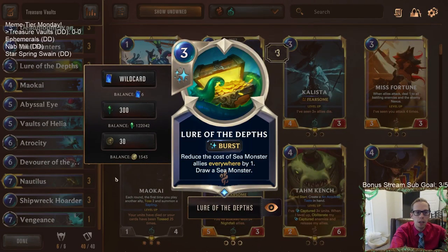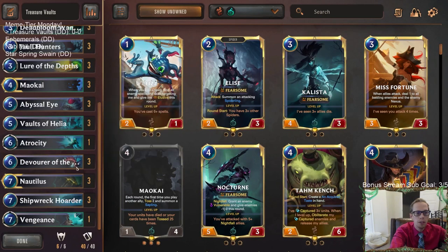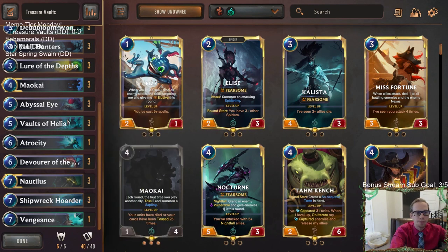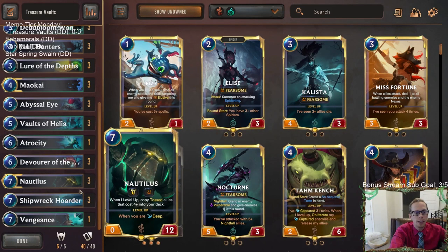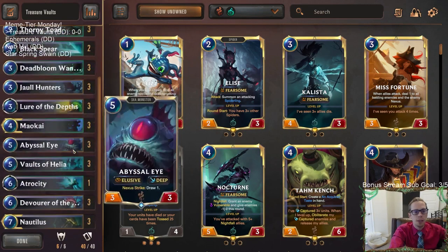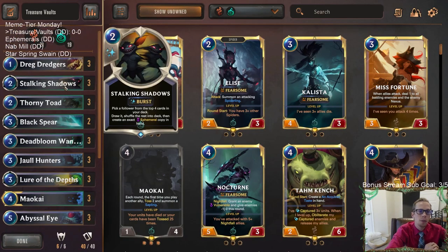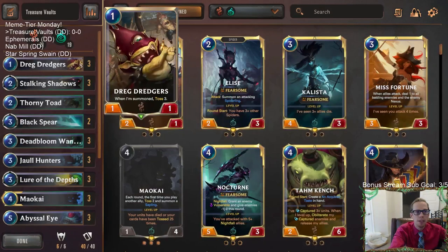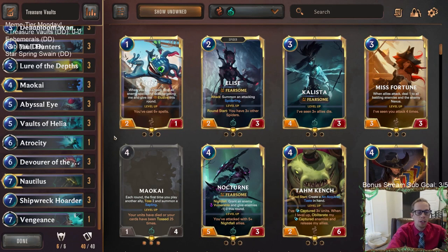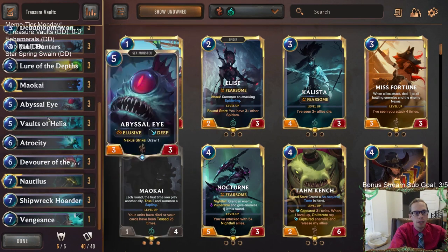We can do that with Lure the Depths, because it reduces the cost of sea monster allies everywhere by one. So if we cast Lure the Depths, our Shipwreck Hoarder now costs six, and Vaults of Helia will summon a six-mana Shipwreck Hoarder first. Then we kill the Shipwreck Hoarder and go get Nautilus afterwards. We also run Stalking Shadows to grab cheap toss cards like Dredge Dredgers or Deadbloom Wanderer, and as another way to find Shipwreck Hoarder. Pretty cool version of Deep with treasures and Vaults of Helia.